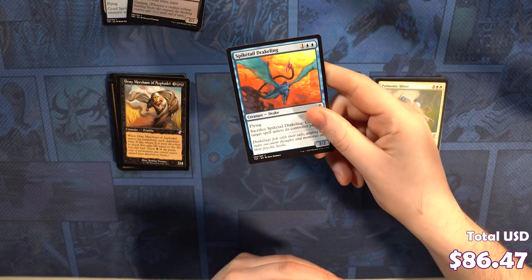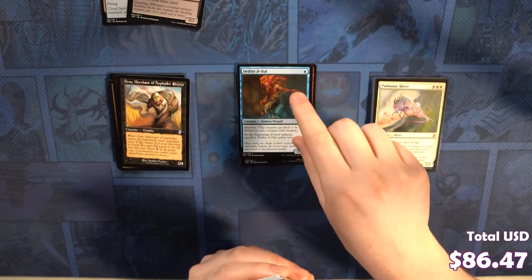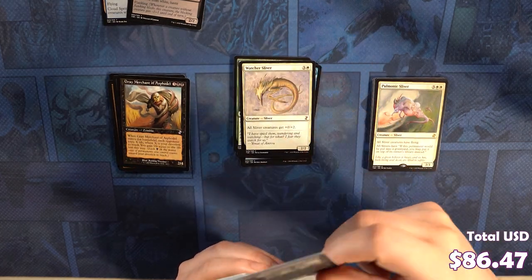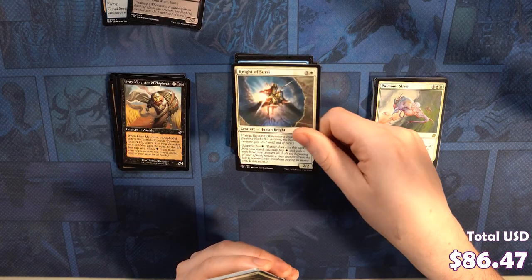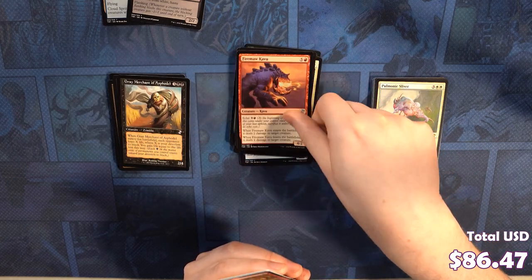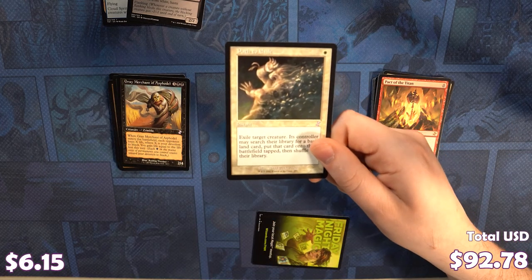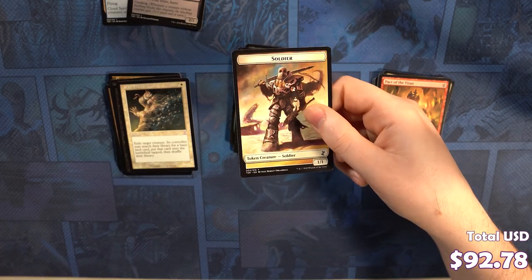Spiketail Drakeling, Brute Force, Drifter il-Dal, Thrill of the Hunt, Corpulent Corpse, Reflex Sliver, Watcher Sliver, Mass of Ghouls, Infiltrator il-Kor, Knight of Cersei, Gryfingod, Yixelid Jailer, Firemaw Kavu. We've got a Pact of the Titan — terrible rare — followed by an excellent titan in the card, this beautiful Path to Exile. And we got Mad Max.